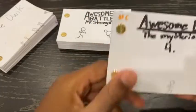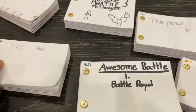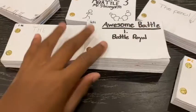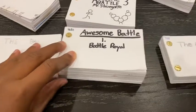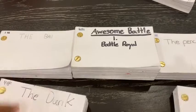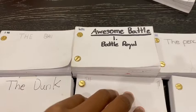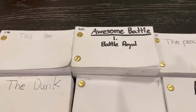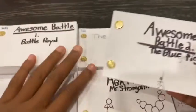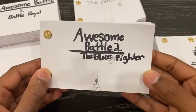Those are all my flipbooks so far. I'll be making a part two once I make more. Actually, I forgot one — Awesome Battle Number Two: The Blue Fighter, which was under the table. A guy comes out and two people emerge from a portal, running to get them, but they make a wall.